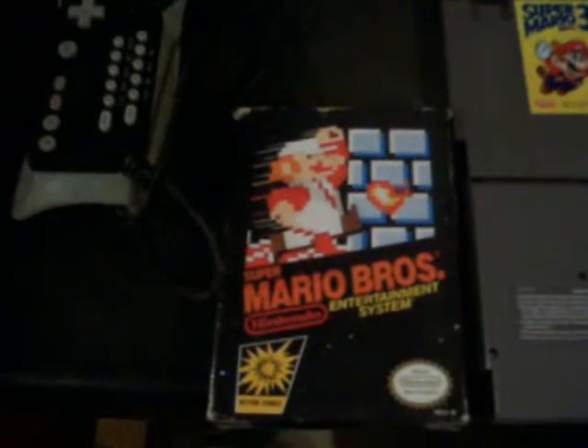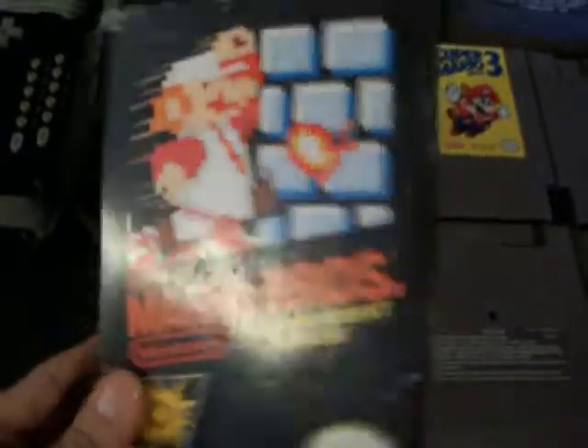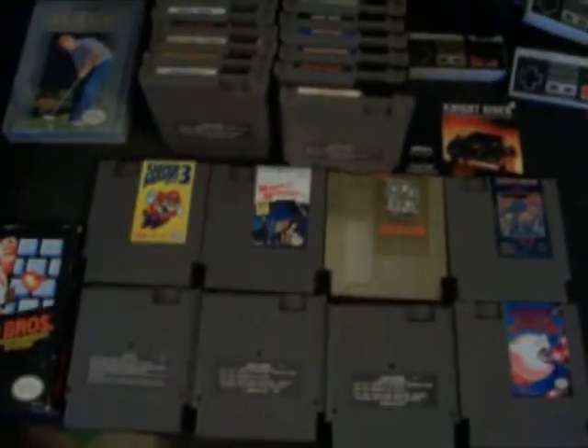Power Glove — remember that from the movie 'The Wizard'? Pretty cool item. Mario Brothers in box, Super Mario Brothers black box game, not in bad shape. And then some Nintendo games, including the secret ones there.